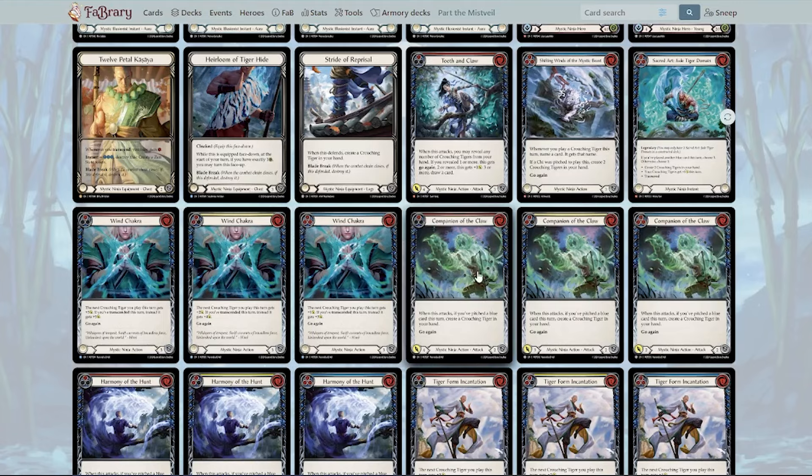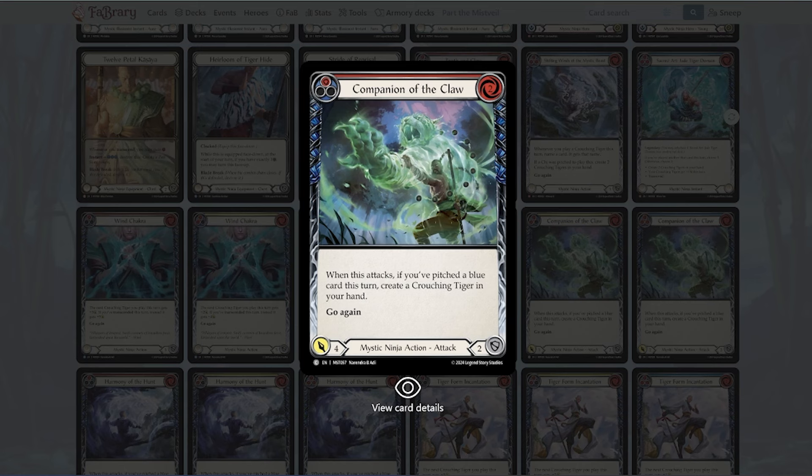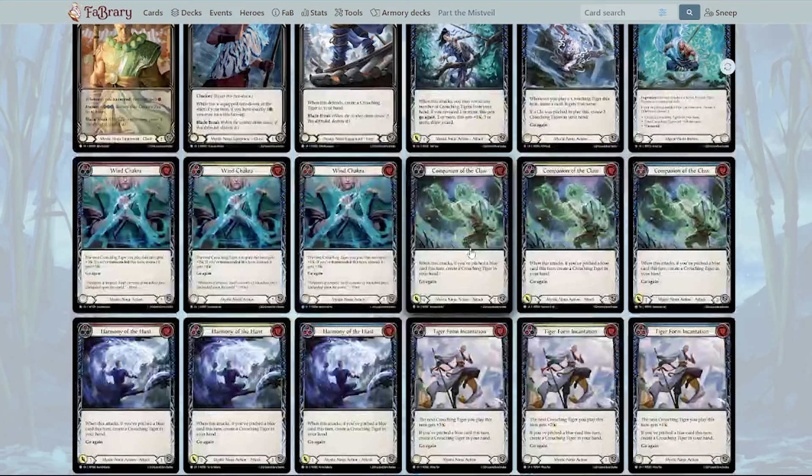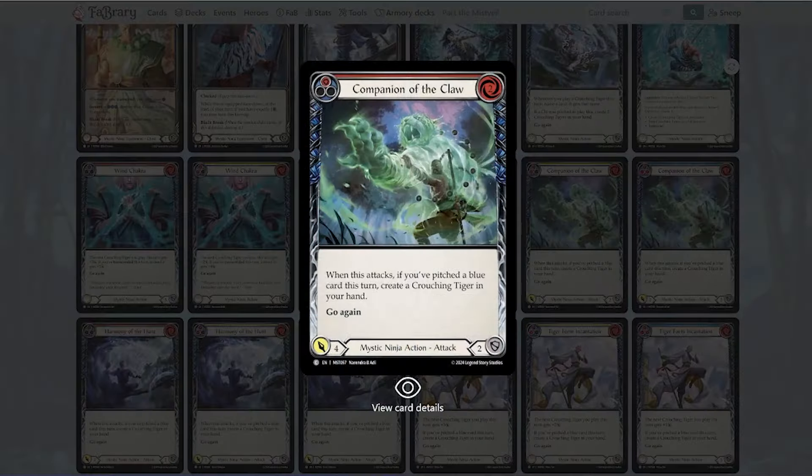Companion of the Claw — if you pitch a blue card, you get a crouching tiger in your hand. Stuff like this makes putting tigers in your hand very easy, which helps Tooth and Claw work very well. Pitching a blue to play Companion of the Claw makes perfect sense, and you also get a tiger after that. Two cost for four with go again is a little below rate, but then getting a tiger in your hand can bring you to rate or above. I'll draft it and be okay with it — I want as much tiger generation as I can get, but in constructed I'm not sure this makes it.